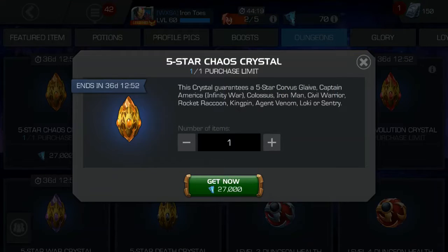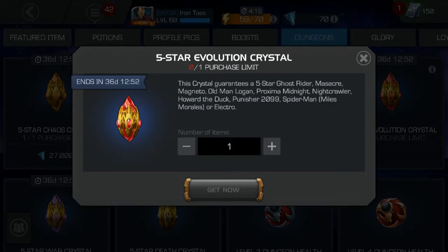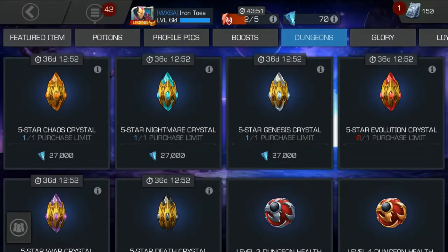I basically boiled it down to the chaos crystal — I could go for duping Corvus, or I'd really like Captain America Infinity War. Most of the others would be dupes. But there are about four I'd be happy with in the evolution crystal, so I'm going with this one. I could go for Ghost Rider, still don't have any of the trinity. Massacre would be good with my Domino, Proxima Midnight would be fine, or Electro would be kind of nice. So I'm gonna pop this one and see what we get, hopefully something decent.